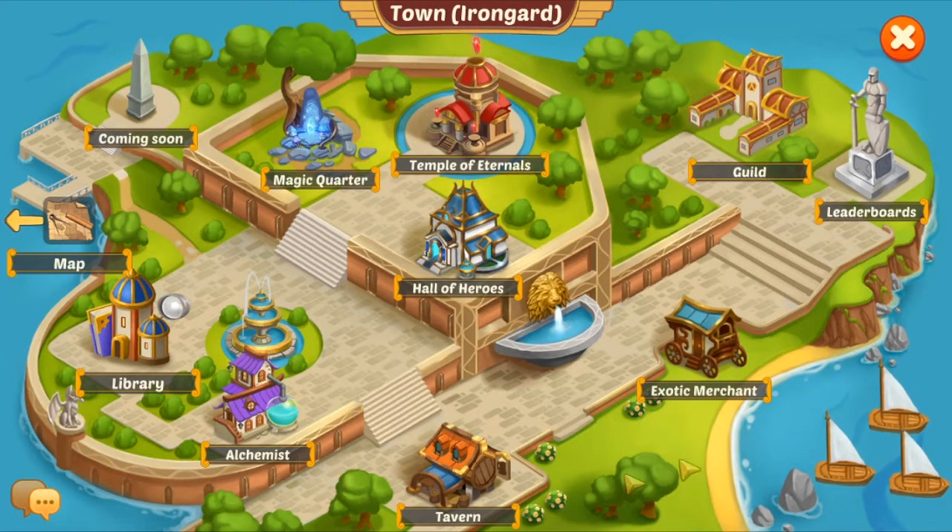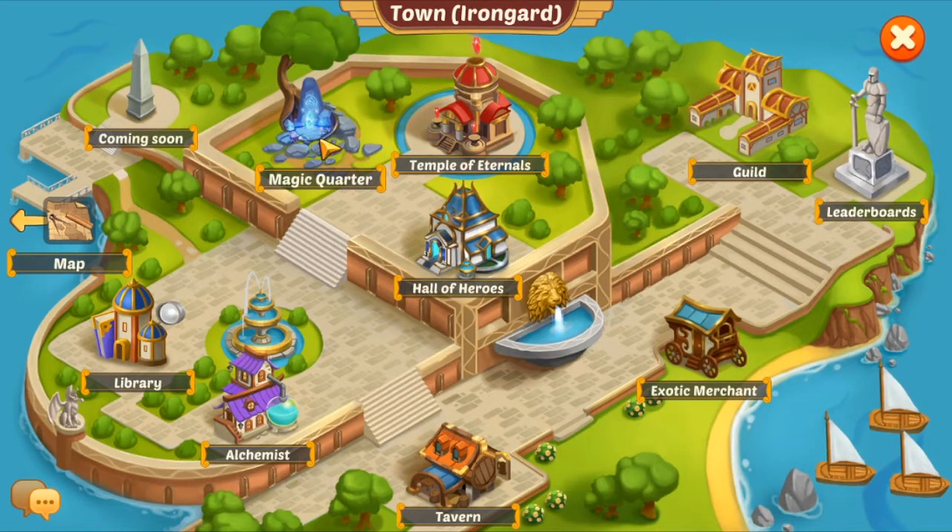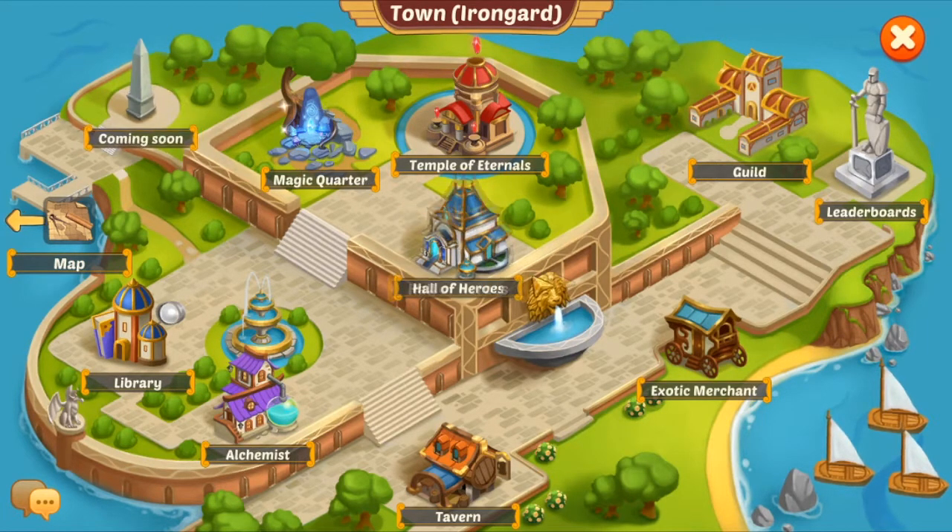So this is the town — this is Iron Guard. This is the town of the infamous Faison Iron RPG, and I'll discuss what happens in the town. These three things you open when you start a game: you open the town hall of heroes, magic quarter, and leaderboard.